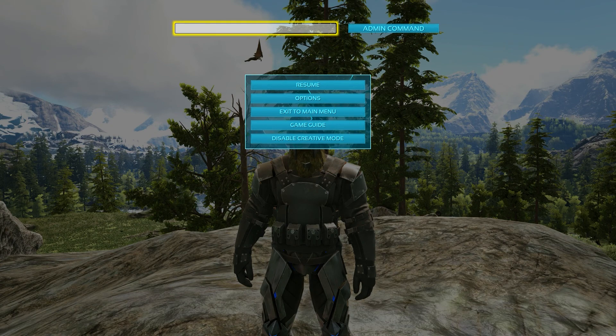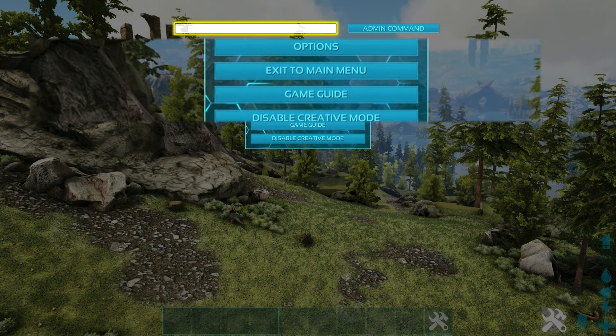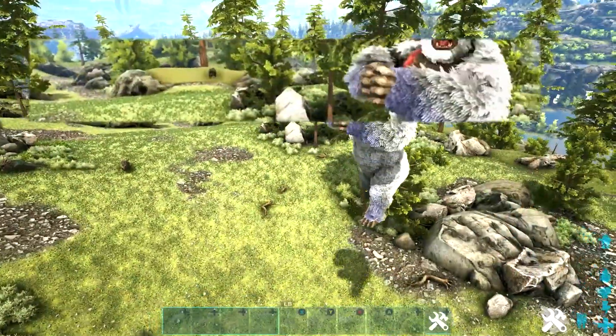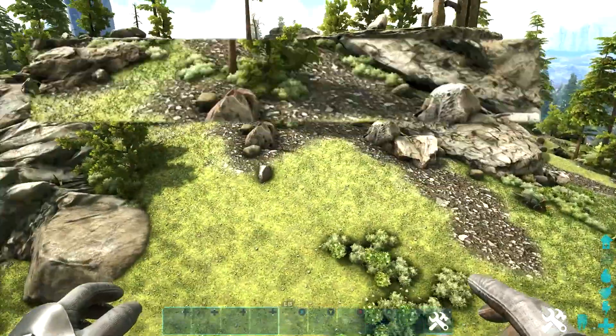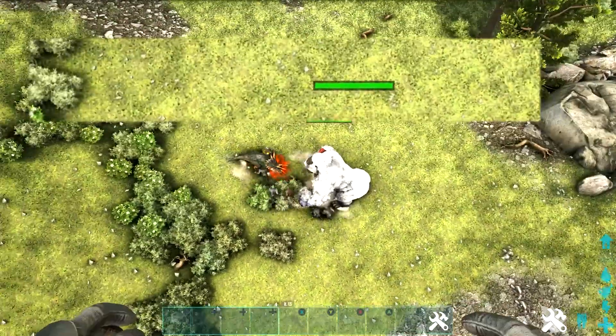Here is your first code. It is: admin cheat [space] summon [space] Gorilla_Character_BP_Easy_C. As you can tell by the code itself, this is for the Megapithecus. This code is unique to Valguero — this code should not work on any other map that has the Megapithecus.